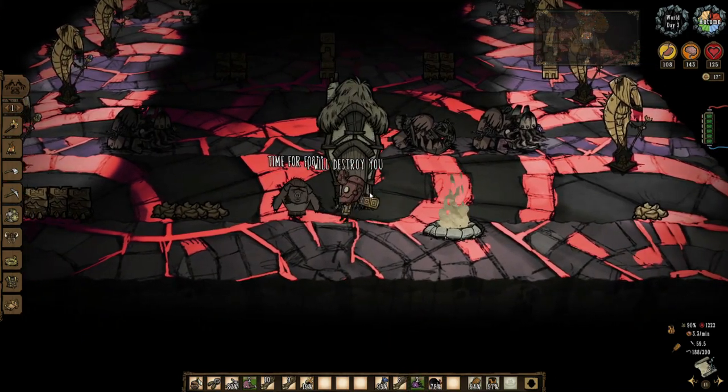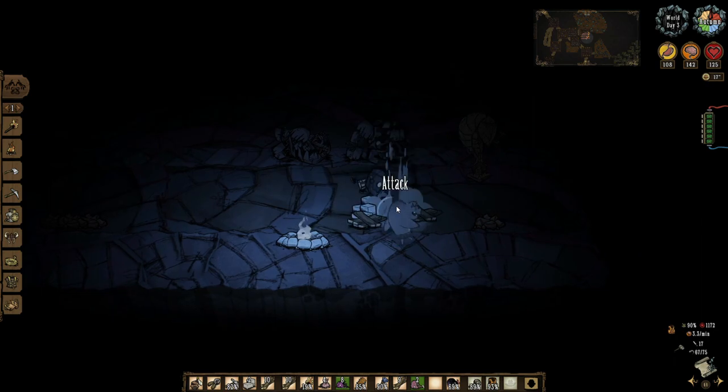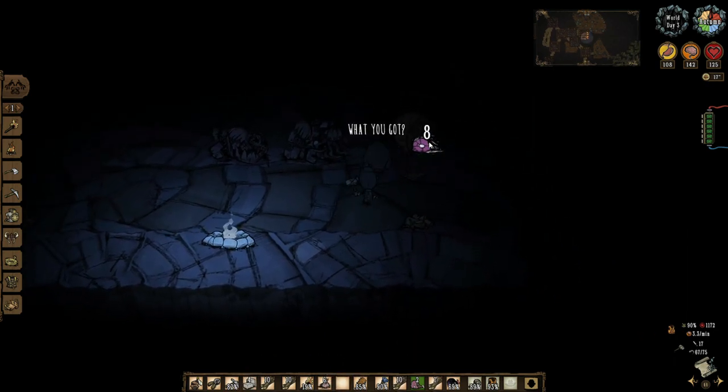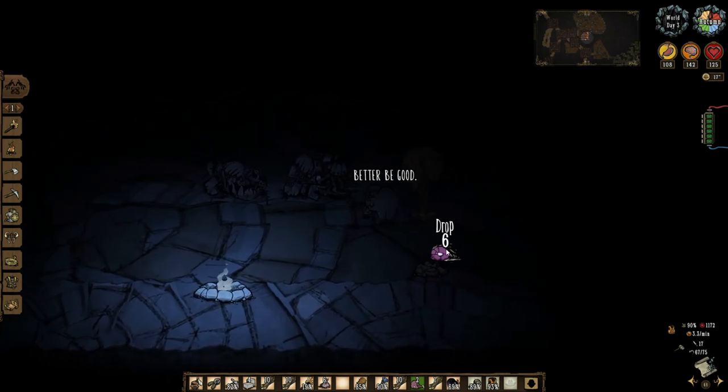If you are in urgent need of a war pig and don't have time to wait until the next daytime, place the pithouse anywhere and destroy it with a hammer to get the pigmen inside out.